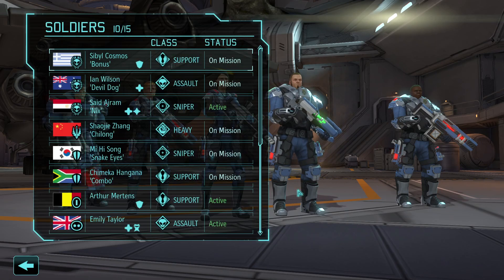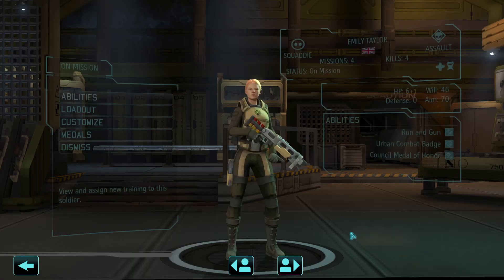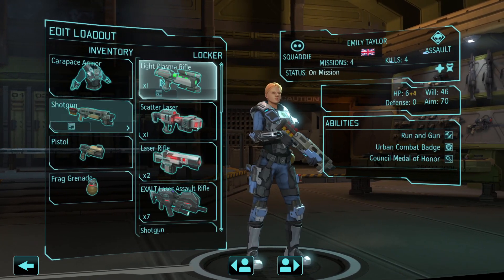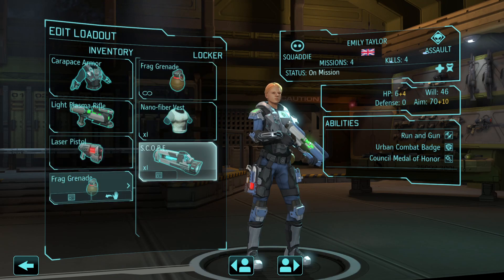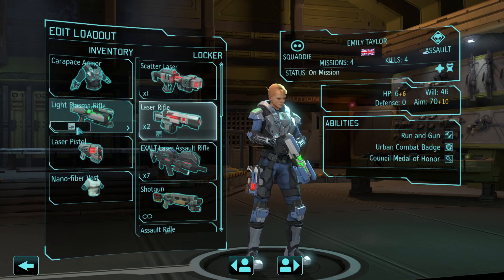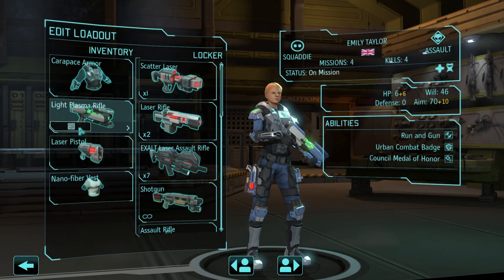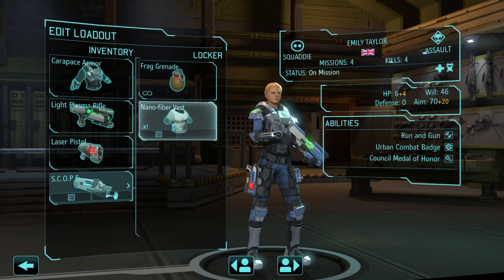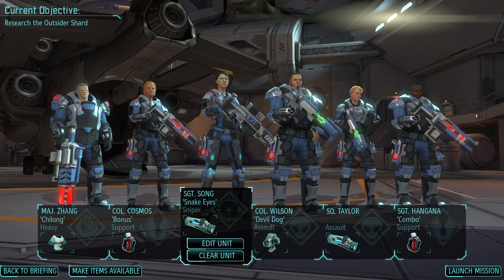Heavy, assault - you've got one of them on. Let's take a look at what we've got: sniper, support, assault. Go for another assault here. Plus 10 aim bonus. That weapon looks so small. Okay, let's launch.